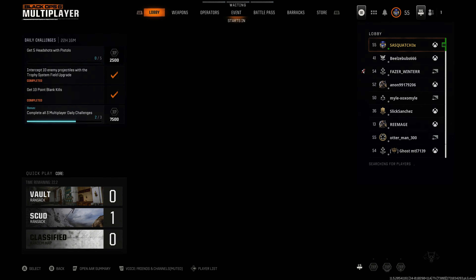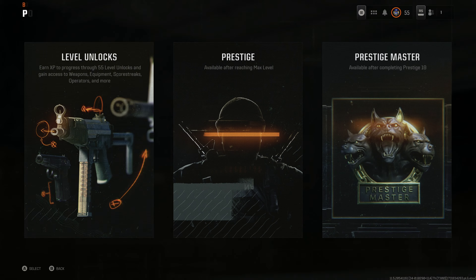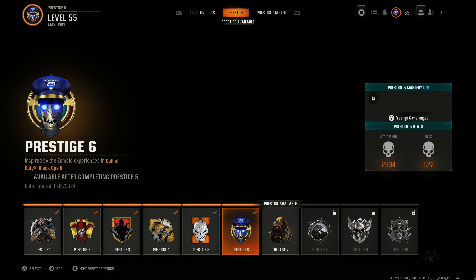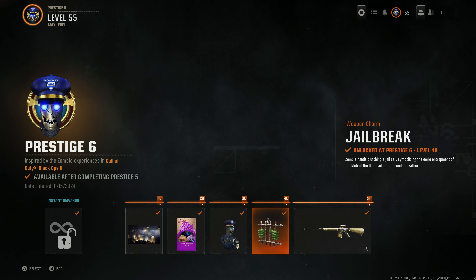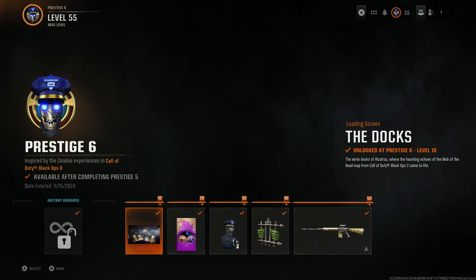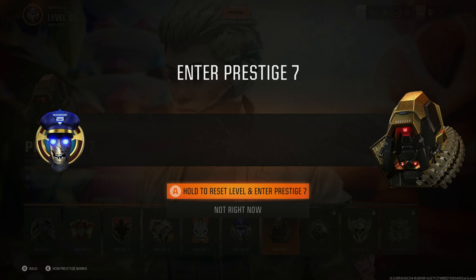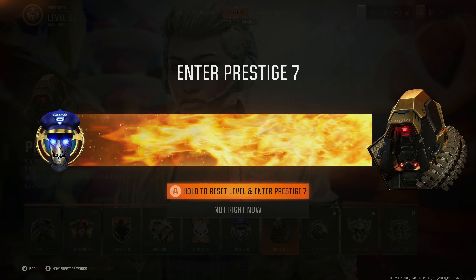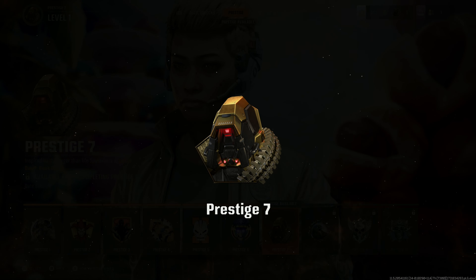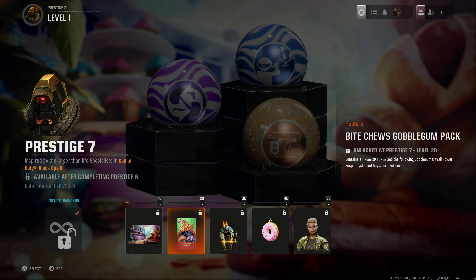Prestige 7 is available. First I gotta leave the lobby, back to the barracks and progression. Prestige here we go — six is done. So here's everything we got in six, kind of a garbage weapon honestly, but whatever. Seven is now available, so let's check the details and enter Prestige 7. Boom, check it out — that's everything we're gonna get all the way through it.